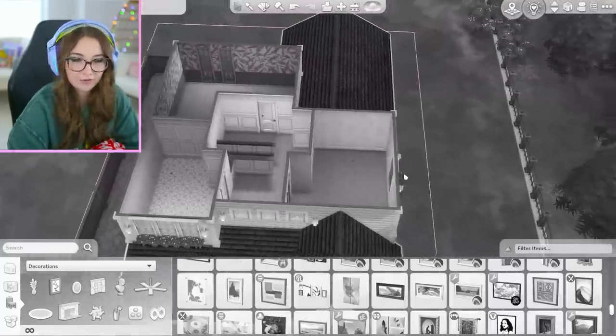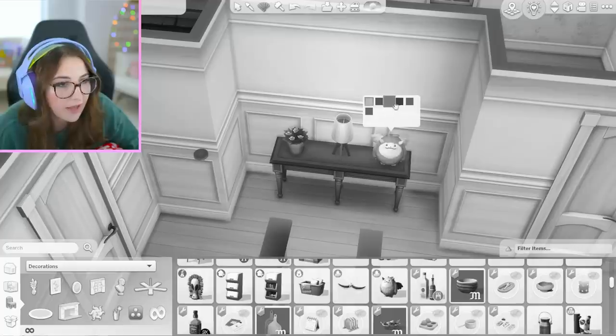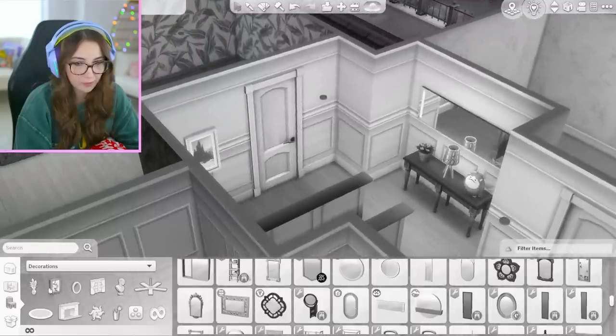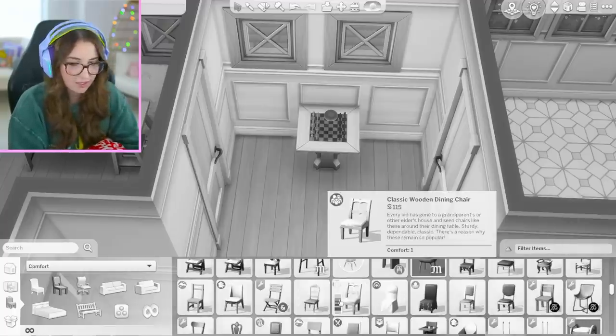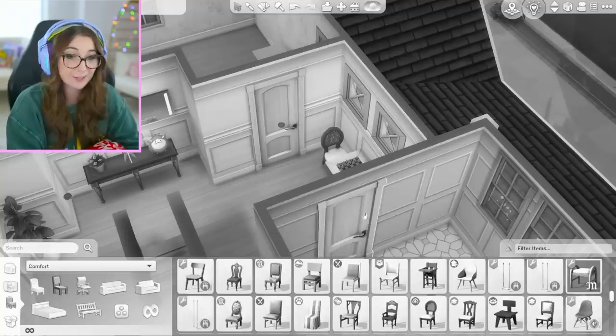Moving on to the upstairs. Let's add some artwork in the hallway up here. I've added a random little assortment of things over here with a mirror behind it — beautiful. Plant in the corner there. A cozy little couch right here with a little rug. And right here, I'm going to put a chess table. The windows are a little off-center and that does kind of hurt, but I must look away.